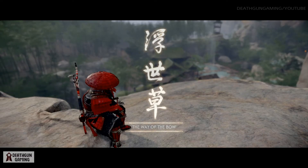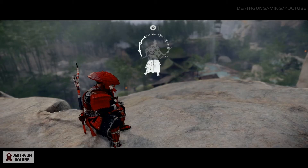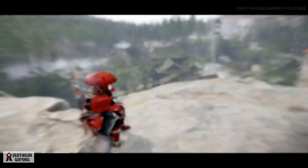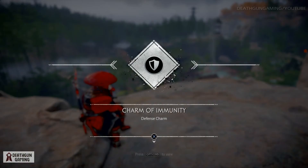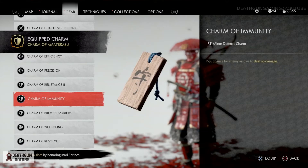Very quick — the Way of the Bow. I highly advise you guys go and get it. It's a nice quest, fairly quick, and you should be able to up your game in a matter of seconds with the fire arrows. They'll help you take out the big guys and a lot of other things, and on top of that you also get the Charm of Immunity. So I highly advise you go out of your way — farm this out, it shouldn't take you long.